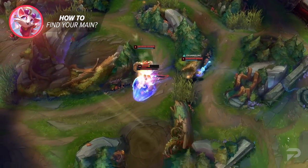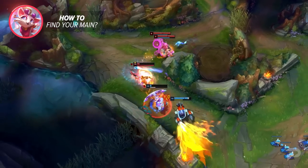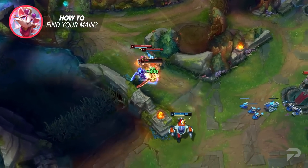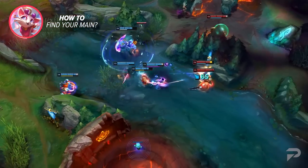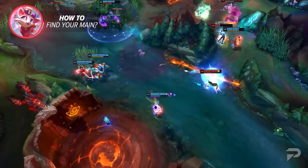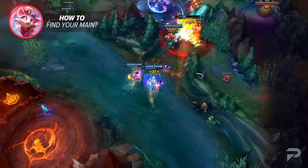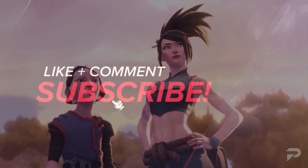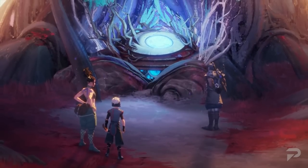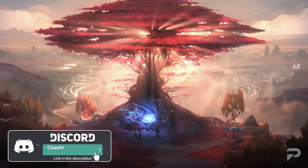Second, finding a main is all about finding the pick that you love to play. You won't be able to put a thousand games on something you find boring, right? But keep in mind, the whole reason you're trying to find a main is to win more games. You probably don't want to main some champ that's chronically in the D tier for solo queue, like Aphelios. Anyway, that wraps up things for how to find your main. I hope this all helps you hone in on what you should be playing. Thank you guys so much for watching — stay safe, stay healthy, and have a wonderful day. Peace.